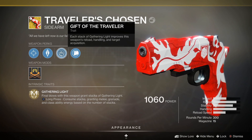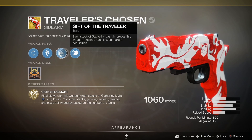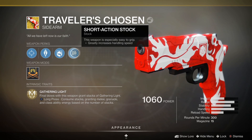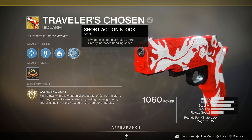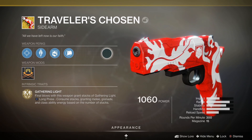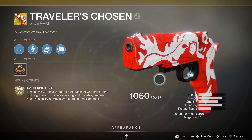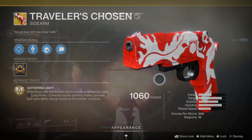It also has Gift of the Traveler — every stack of Gathering Light you keep improves the weapon's reload, handling, and target acquisition. Then there's Short Action Stock, which greatly increases handling speed. So overall, if you keep those stacks of light continuously going, you'll have great handling, stability, and range — it just improves the stats as you gather light. That's ridiculous.